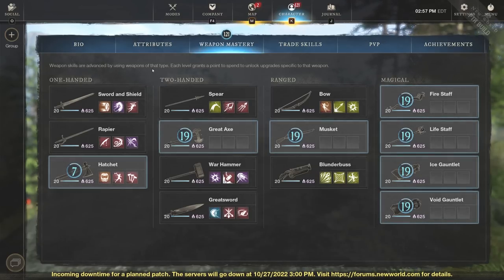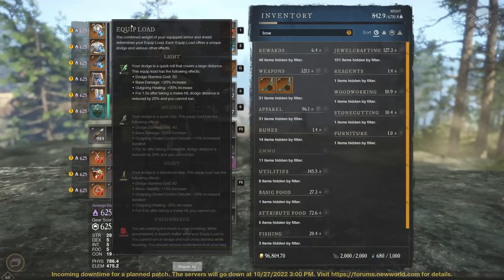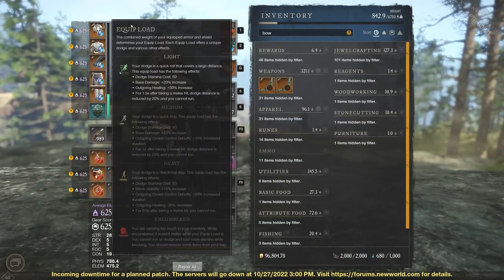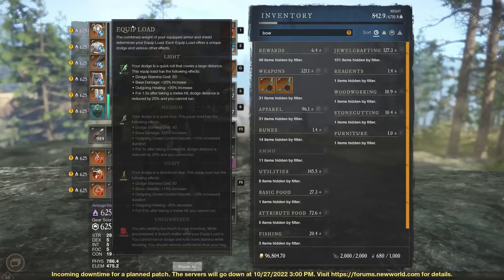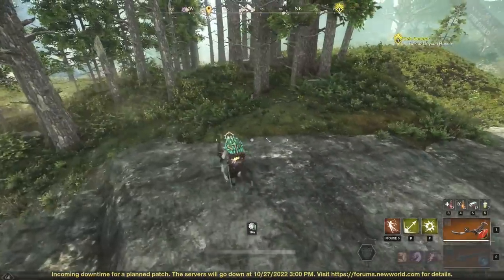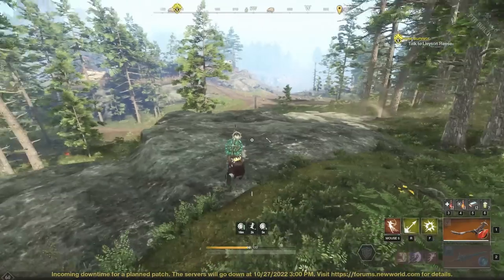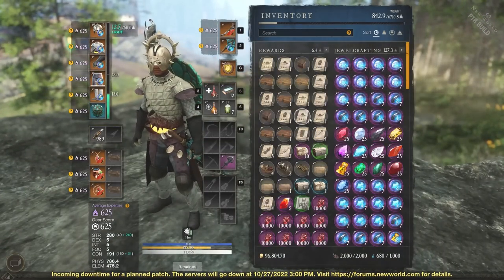Thank you guys for tuning in. The last thing I'll say is light armor in a light equip load is definitely going to help you the most. You can see right now I'm going light — the dodge stamina cost is a little higher at 50, however you are going to roll much farther than if you're in medium. Most of you guys know this. You can see the roll — it's much farther than in a medium setup.